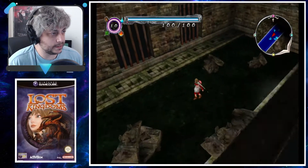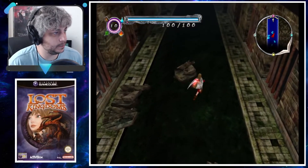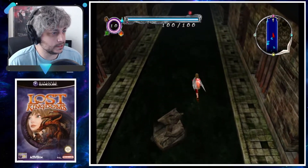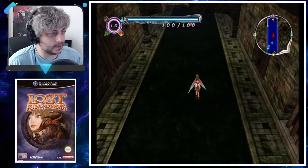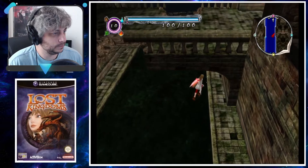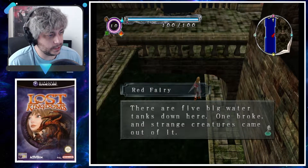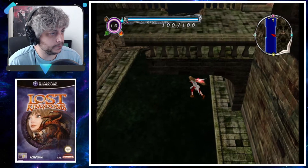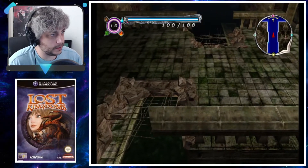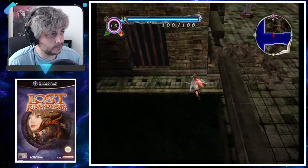Alright, Shale Passage. I do remember this one just by the look of it. I don't know what happens in here but it does look familiar. Luckily it's all flooded with water so we're going to be going super slow. There are five big water tanks down here — one broke and strange creatures came out of it. So that's why there's monsters down here. Are we able to break the other things?